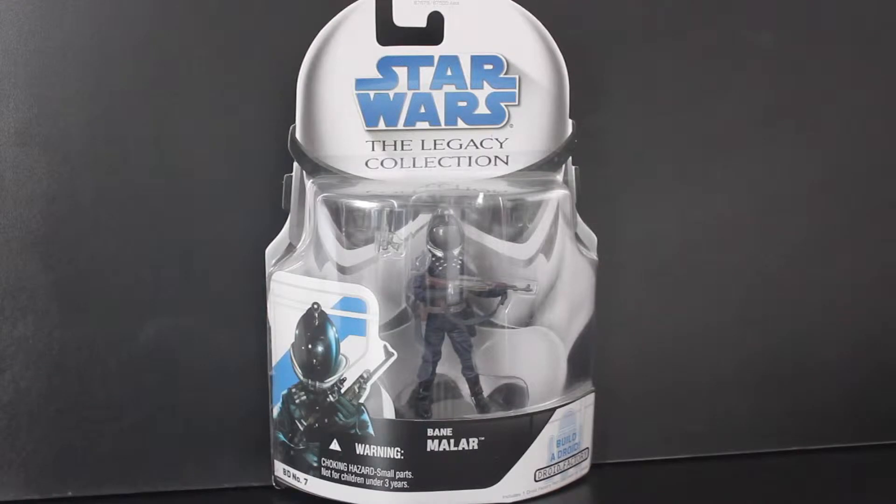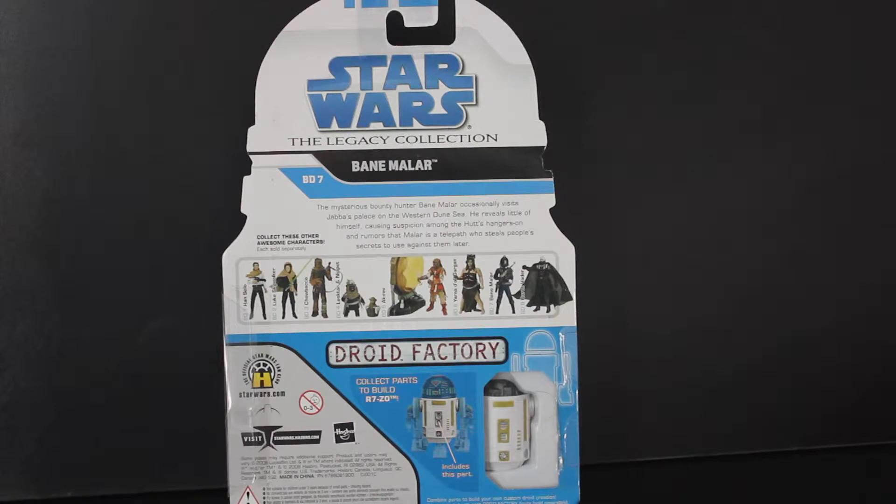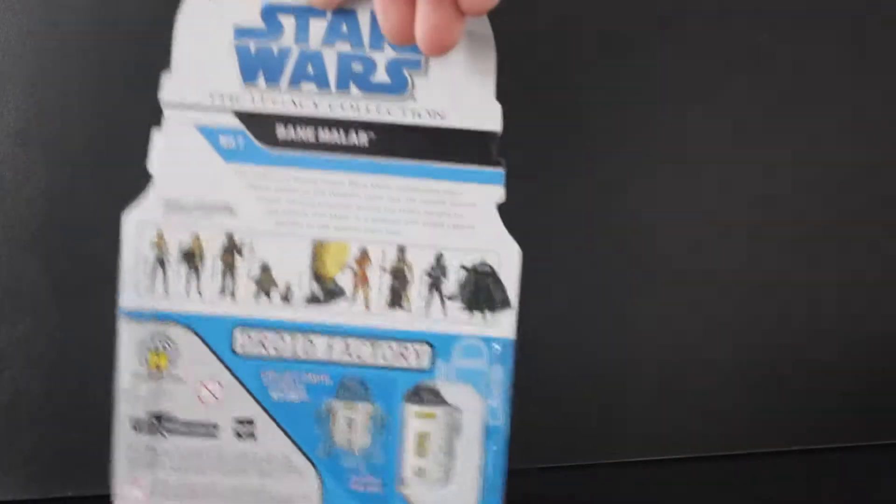Hello everyone, it's time to add another bounty hunter to the Star Wars collection. Here I have from the Star Wars Build Legacy Collection, Bane Millar, BD number seven, Build a Droid Factory. Turning it around, you can see that the body part for the droid is included, and that is for droid R7-Z0. Let's check Bane out — let me read the back here first.